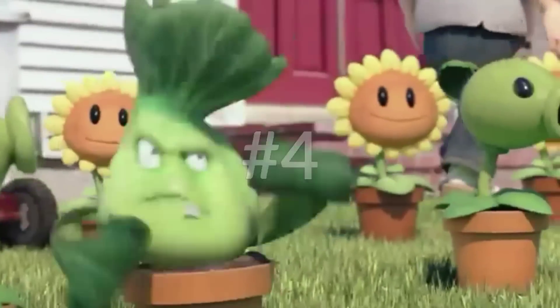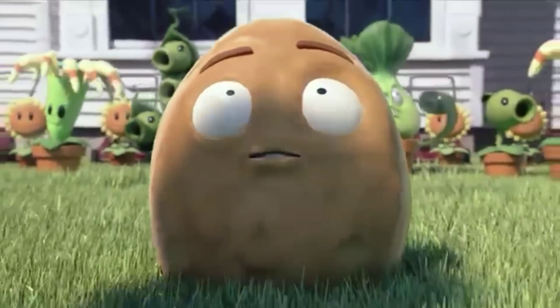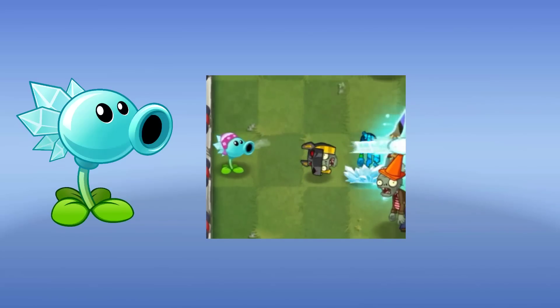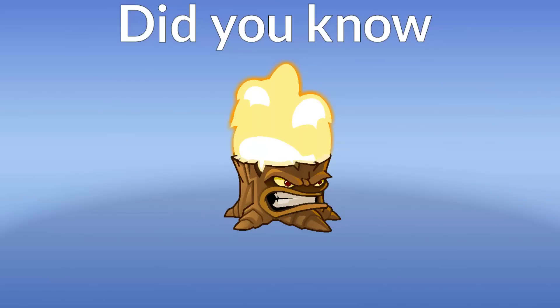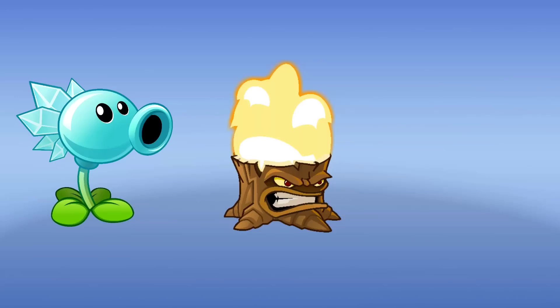Number 4: Snow Pea. Snow Pea attacks by firing frozen peas at zombies, which can slow their target's movement and attack speed by 50% and deal damage. Did you know that if you have a boosted Torchwood and a Snow Pea behind him, the pea disappears after it passes through the Torchwood? It's funny, right?